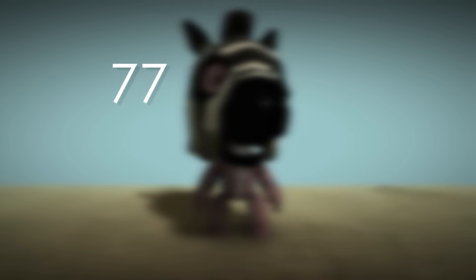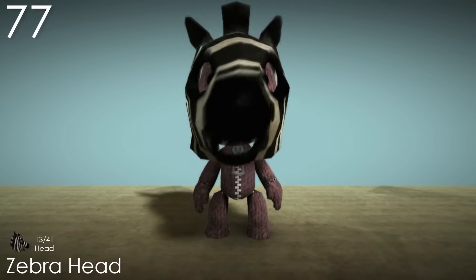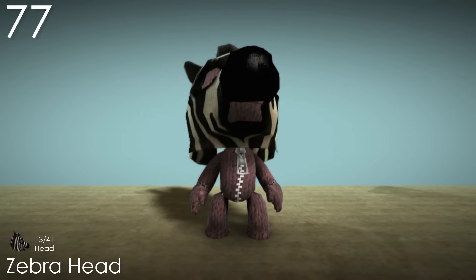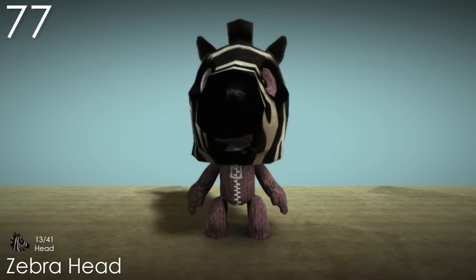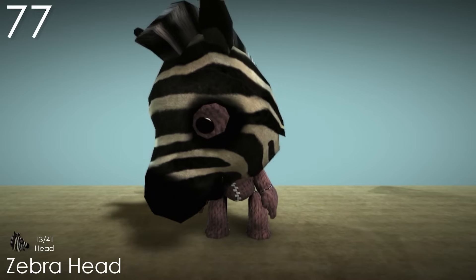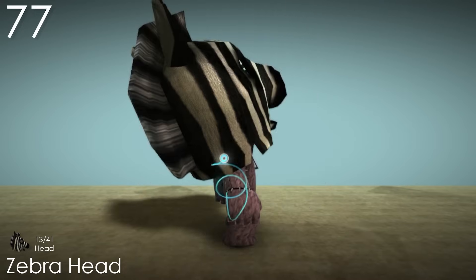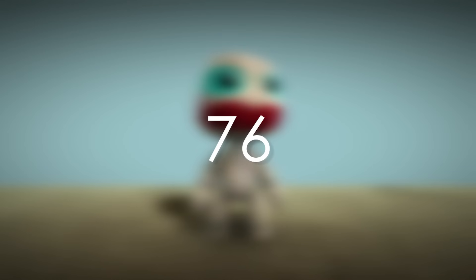Number 77: Zebra Head. This is a really funny costume because of how it's literally just Sackboy wearing a giant zebra mask. The mask itself looks really great, with the mouth, nose, hair and ears, but even Sackboy looks perfectly fine wearing it. His eyes fit perfectly for the holes, and the matching skin is great for it. As always, when something looks like a real costume, I'm going to love it a lot more.